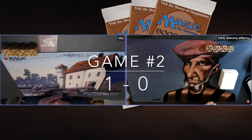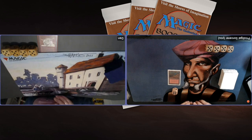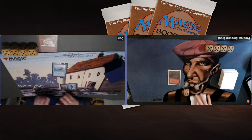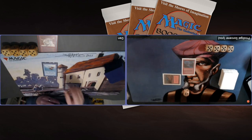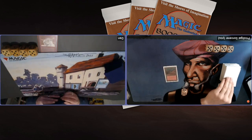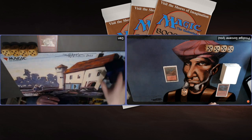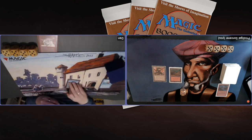Game number two, here we go. At least now I'm on the play. Hopefully Dan doesn't find his Library of Alexandria again. Six cards in hand, passing turn. There's a turn one Flying Man by Dan. Do I have a Bolt? Yes there's the Bolt. The thing is if you wait, before you know it the Flying Man has dealt three or four points of damage — just bolt it, get it out of the way. Playing a Factory — five cards in hand and passing turn.